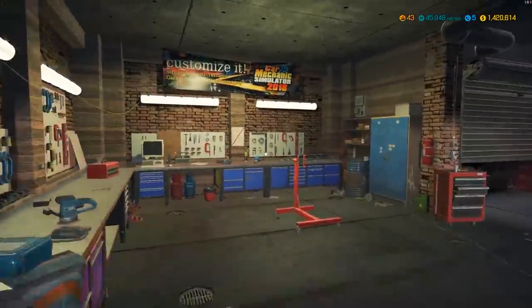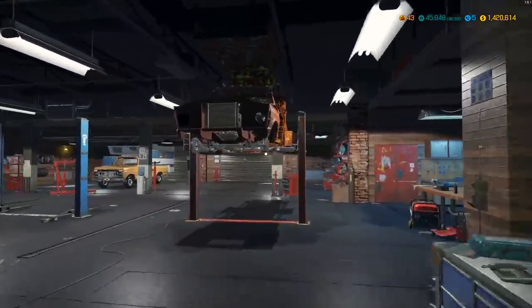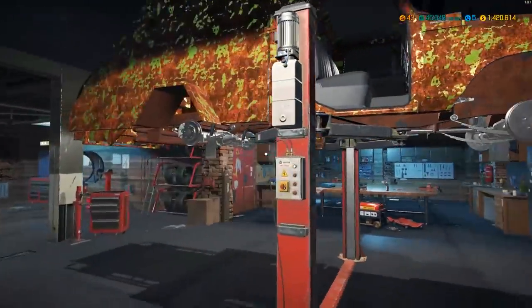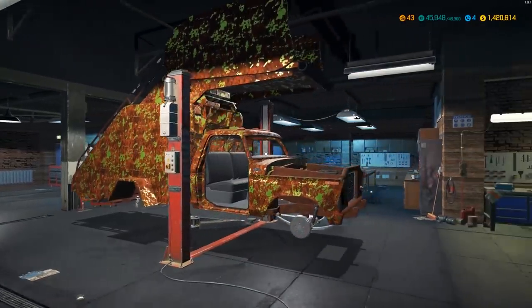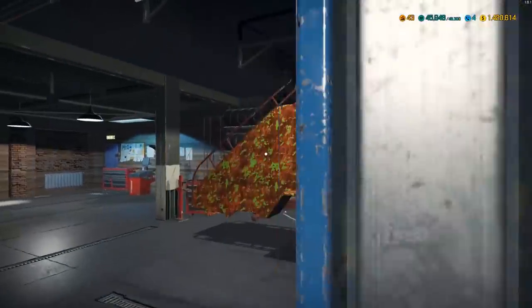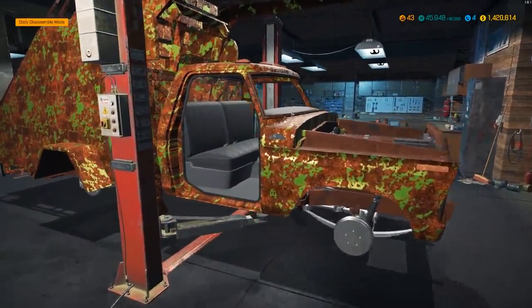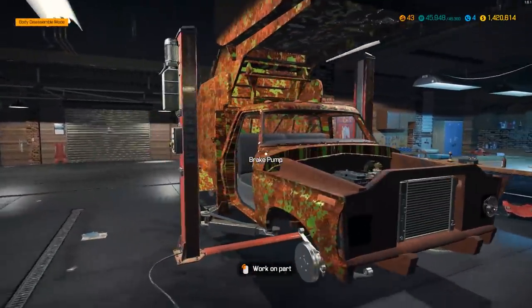What is up everybody, it's Gorilla Man here back with another Car Mechanic Simulator 2018 video. Today we are going to be hopping back in and working on our '79 F-350 — or whatever year you guys think it is, because I'm not sure anymore. I thought it was '79 but it could be earlier or a little later.